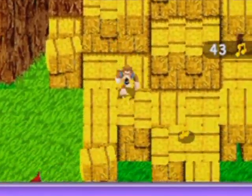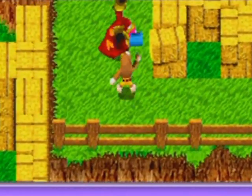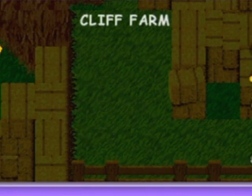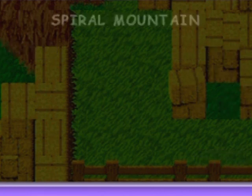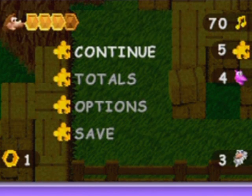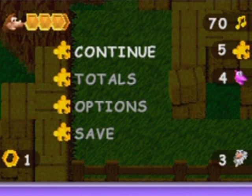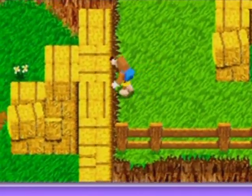There are 100 notes in each world, by the way, including Spiral Mountain. Ten jiggies per world, and you can actually check your totals here by pausing the game. You can also save your game on one of the three save slots. This is what the totals look like — it's a handy little checklist of sorts, and there's a lot of stuff to collect. Oh, I love collections! It's going to be fun! You can also change the options of the game, but I'm fine with the default options for the sake of the walkthrough pacing — I already checked that ahead of time and it seems good as is.